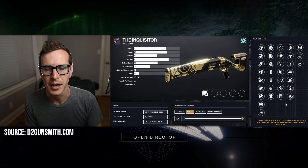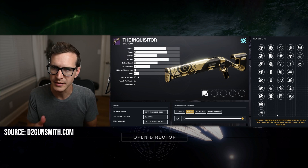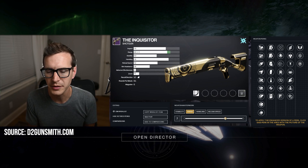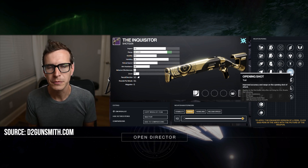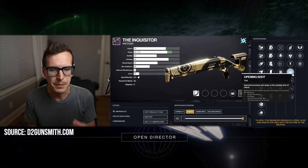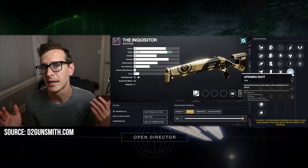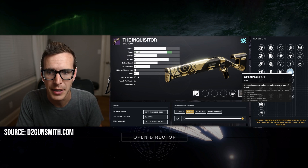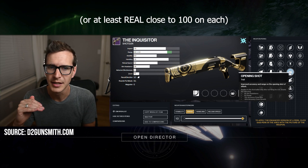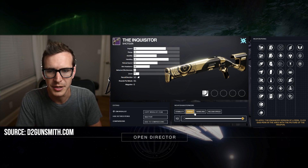Let's start with the slug shotgun, the Inquisitor. I'm going to be going over the non-adept versions — I might jump into the adept a little bit, but I'm assuming it's going to be like last season and we don't get into adept stuff until a week or two into Trials. So I'm just going to be looking at the base rolls for Friday. First of all, this shotgun is a stat monster. There's no way around it. You can get to 100 range and 100 handling both together pretty easily, no matter what subclass you're using — it doesn't depend on elemental capacitor like some shotguns do.